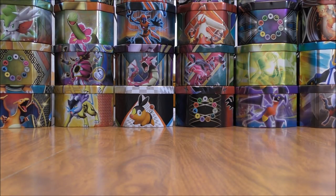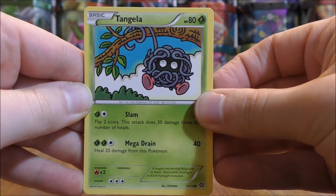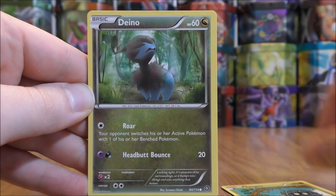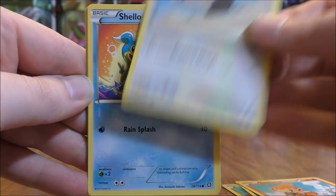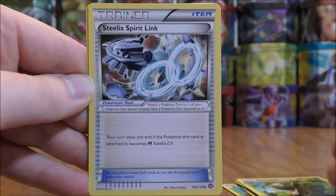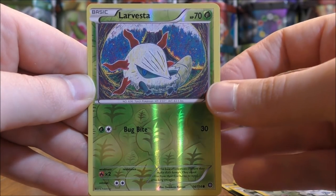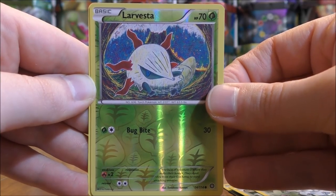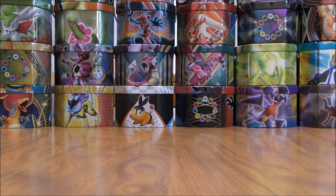Nowadays those products are super expensive to purchase. This pack has Tangela to start — Dino, Chimchar, Rufflet, Shellos, Nuzleaf, Steelix Spirit Link, Klang, Larvesta (a common Reverse Hollow). And the Rare is a Volcarona — so going basic to Stage 1, Volcarona, Rare non-holo.